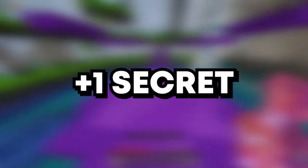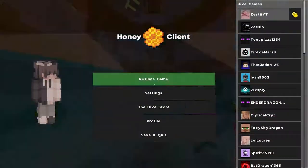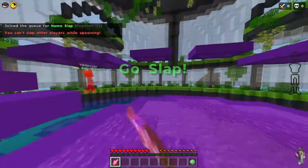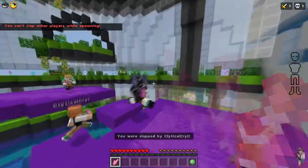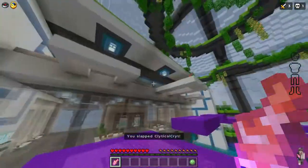Now like I promised, there's one last secret game mode I want to show you, and it is the best one ever. It is called Nemo Slap. You just jump down and slap people — you punch people with Nemos. It's pretty much a sumo fight, but everybody has one life. This game is so much fun with more people because you're just on the lookout for everyone. If somebody were to make a montage out of this, I would totally watch it. That's what I'm going to do with this video. Thanks for watching.